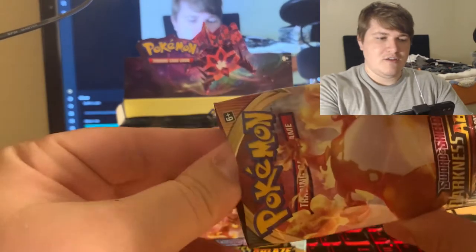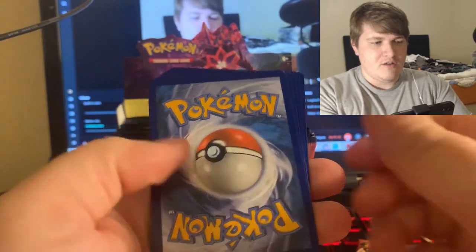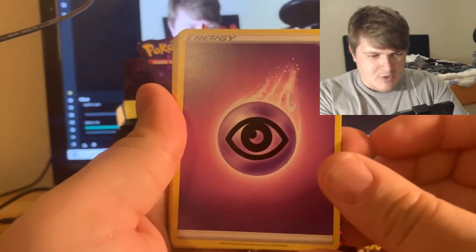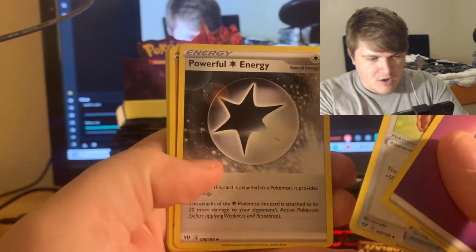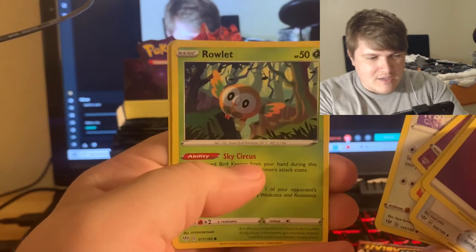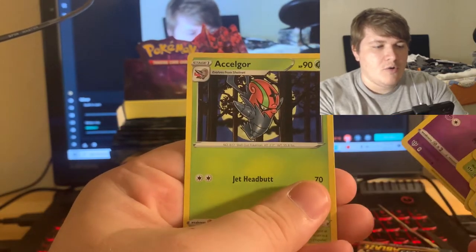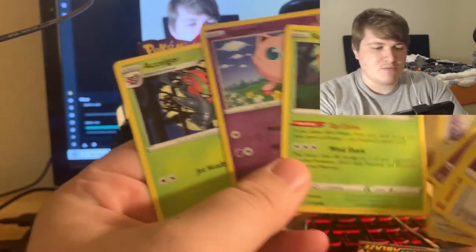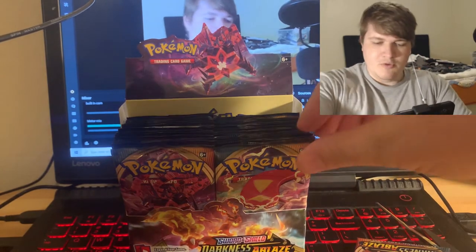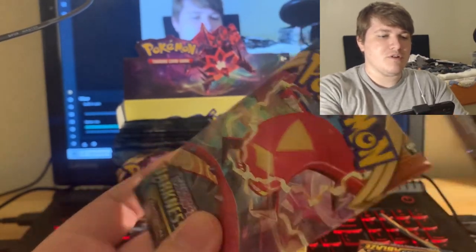We're starting with this nice Charizard V wrapper here. I think I'm going to hang on to these — I might do a giveaway later. We're going to do the nice card trick. I believe it's four in the back — it is. Nice Psychic energy right there. We got Cape of Toughness, Powerful Energy, Solrock, Larvesta, Moro, Toxel, Skiddy, Rowlet looking nice, Reverse Jigglypuff, and Non-Holo Accelgor. I'm going to keep that Rowlet because I'm trying to get a collection of all my starter Pokémon. We have six more packs to go.